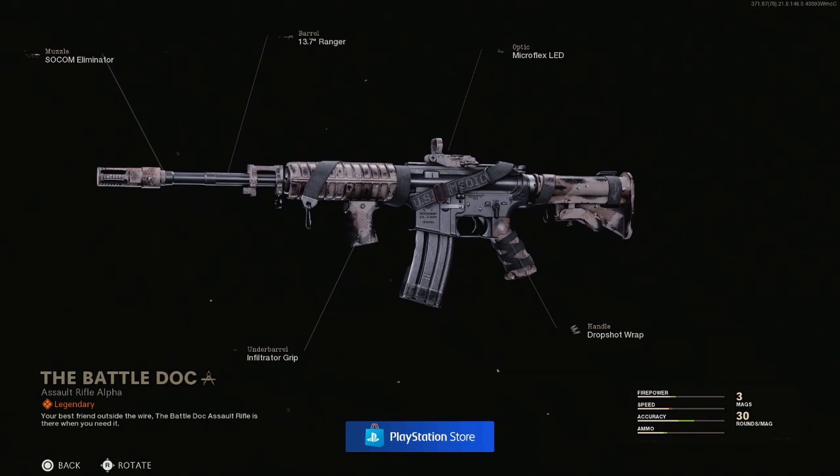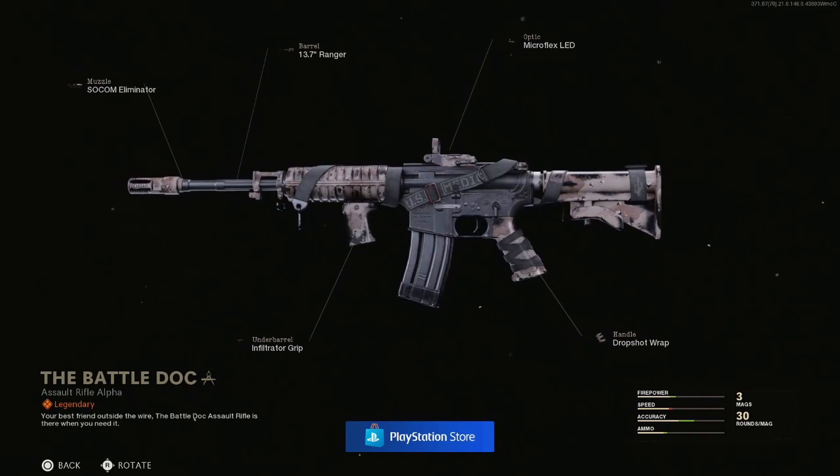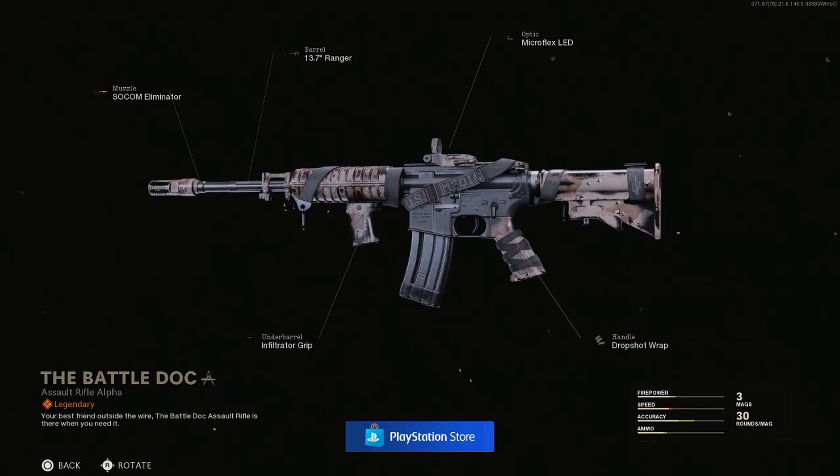The color is almost like a sand type of salmon, some sort of light pink with another color engraved in, and then you have black splotches, a little bit of whitening, and just some general wear and tear. It looks really, really good. My favorite thing is that 'U.S. Medic' on that strap. As for attachments, you've got the Micro Flex LED, the 13.7-inch Ranger, the SOCOM Eliminator, the Infiltrator Grip, and the Drop Shot Wrap — a decent set of attachments, though not the best in the game.